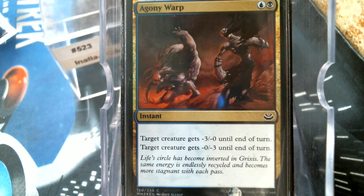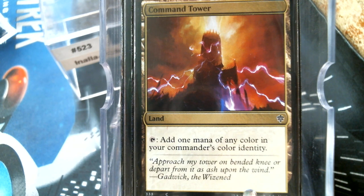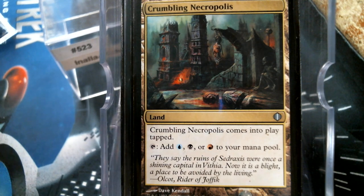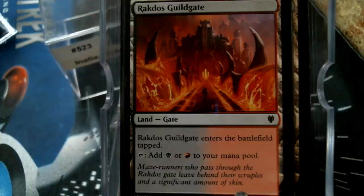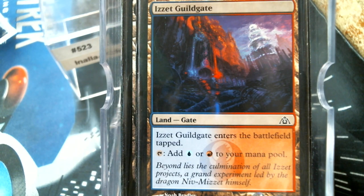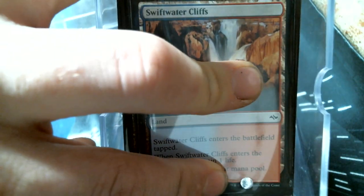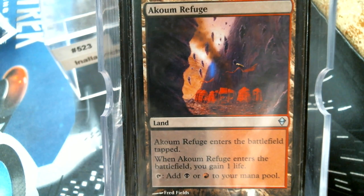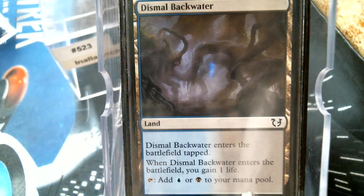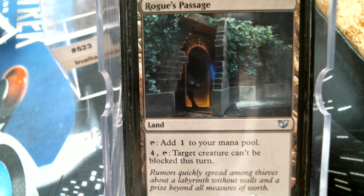For the land base we have Command Tower of course, Crumbling Necropolis as our tri-land, Terramorphic Expanse and Evolving Wilds. We get into some guild gate action with Rakdos Gate and Swiftwater Cliffs. Also Boilerworks, Rakdos Carnarium, Cinder Barrens, Dismal Backwater, Highland Lake, Bloodfell Caves, and lastly Rogue's Passage — because why not.